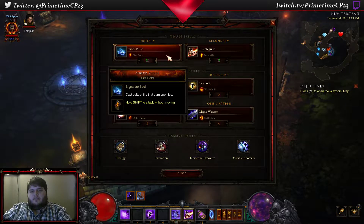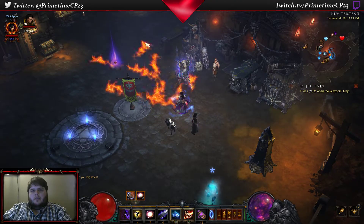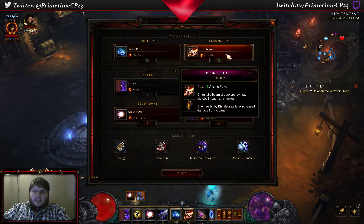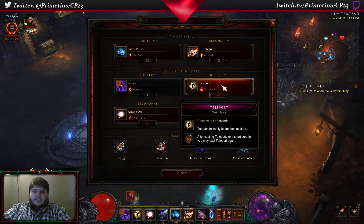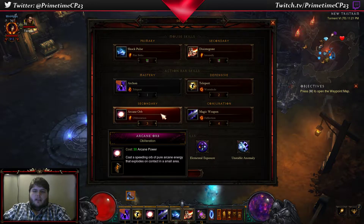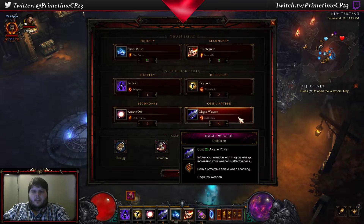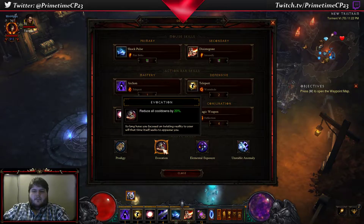We're using Shock Pulse with the Firebolts rune — mostly because it looks cool and I needed a generator. It does plenty of damage. Disintegrate with Intensify I don't actually ever use, but it's not a bad thing to have. Archon Form with Teleport, like I said. Teleport with the Wormhole rune. Arcane Orb with Obliteration — it attacks faster than normal Arcane Orb and deals more damage in a smaller area. Magic Weapon with Deflection. The Prodigy passive so casting a signature spell restores Arcane Power. Evocation to reduce cooldowns.